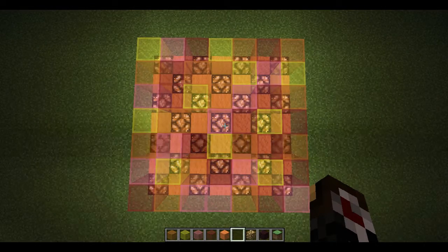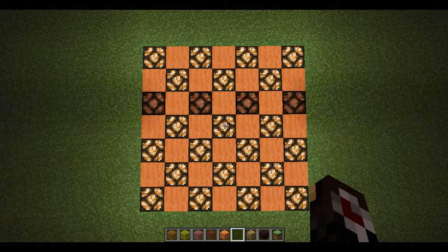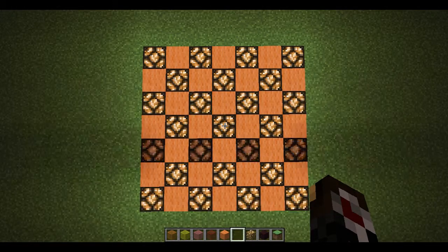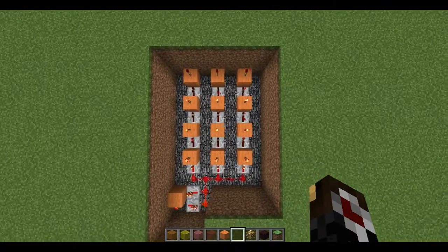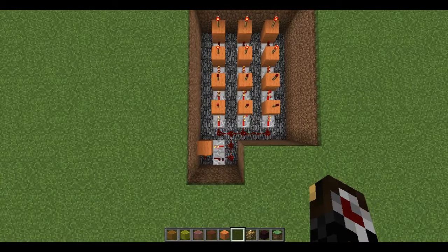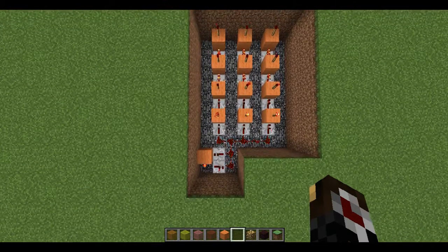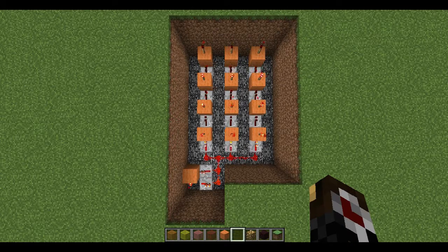Just a quick recap: on the top layer you've got your glass floor, whatever colour you want. On the next layer down, you've got your redstone lamps and your wool in a checkered pattern, whatever colour wool you want. And finally, you've got your torches and repeaters set up in the following pattern, linked to your clock down the bottom. Don't forget, you can make this as big or as small as you want, as long as you follow this layout.